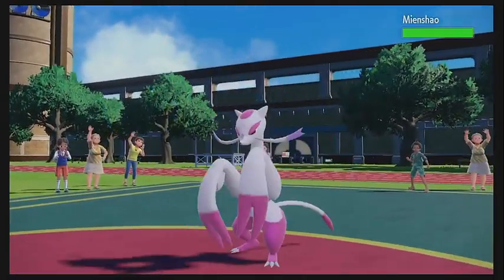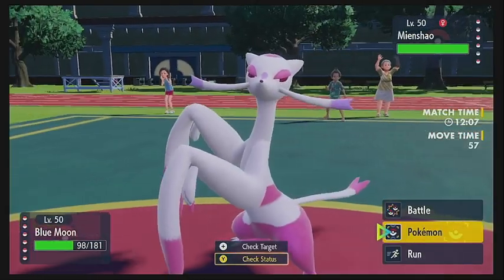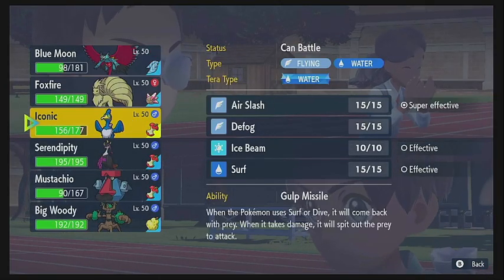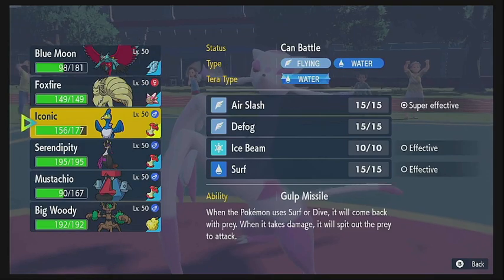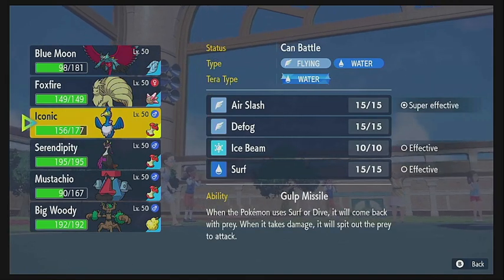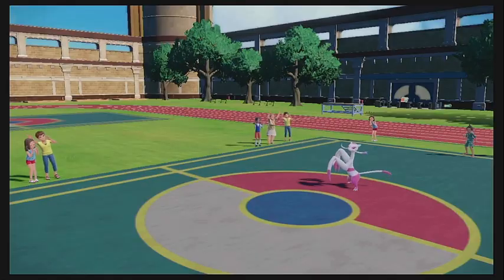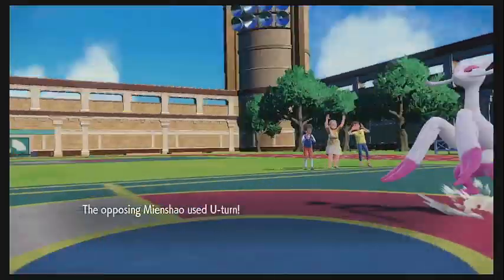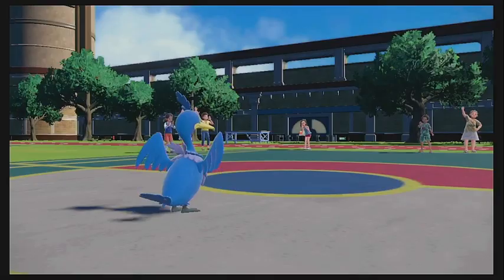He comes back in with the Mindshao. We definitely switch — the only question is what do we switch into. Cramorant might be the answer since he could definitely be going for a Fighting move here. So we go into the Cramorant, and he U-turns once again. We take more chip damage on the Cramorant and he gets the pivot out once more.